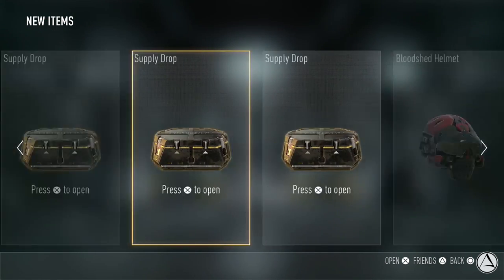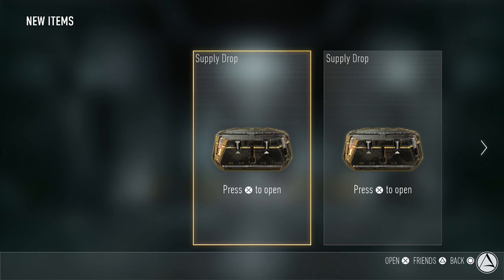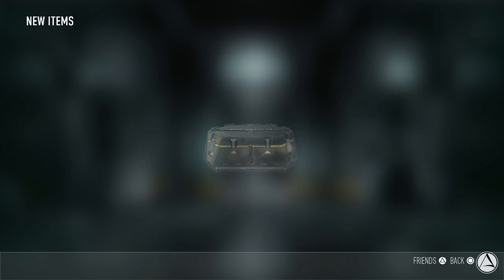If you had the Atlas Limited Edition or Atlas Pro Limited Edition, they give you five supply drops right off the start. For me that was a big issue because I thought I could have more than three, and I was wondering why I wasn't earning any more supply drops after that.